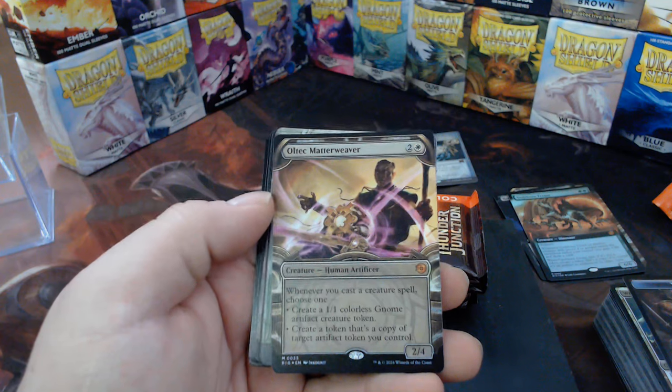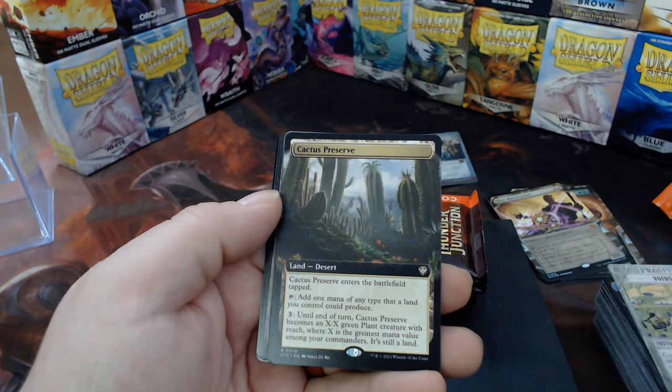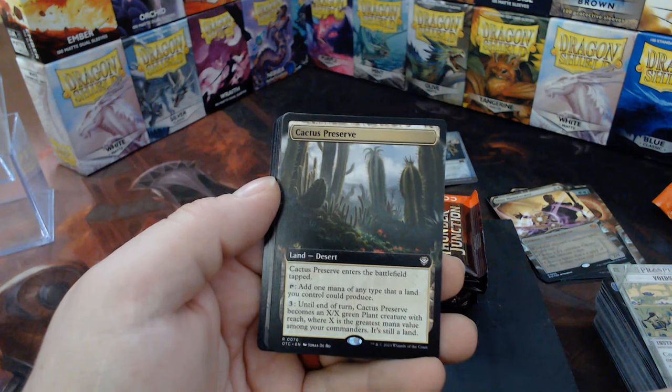The Old Tech, Matter Weaver — that's from the Big Score. Void Slime — I'll use that in a pre-release I think. Cactus Preserve, helping out all them deserts. Except this one.